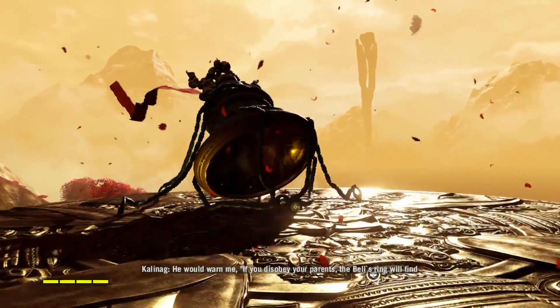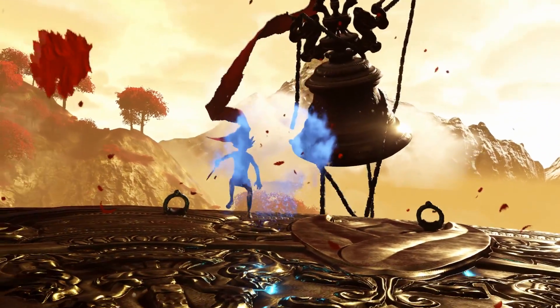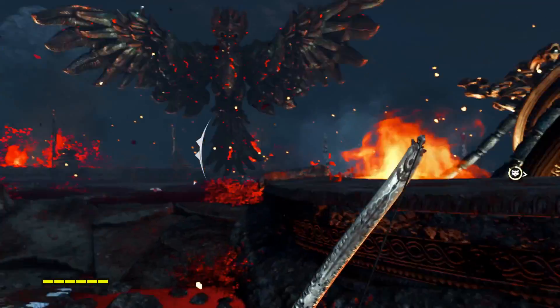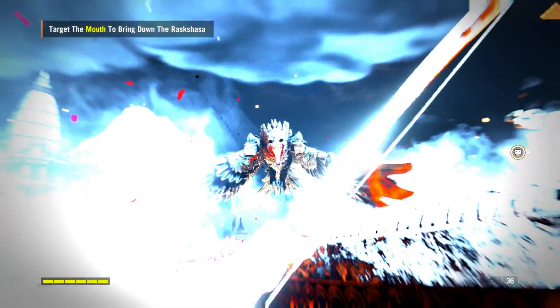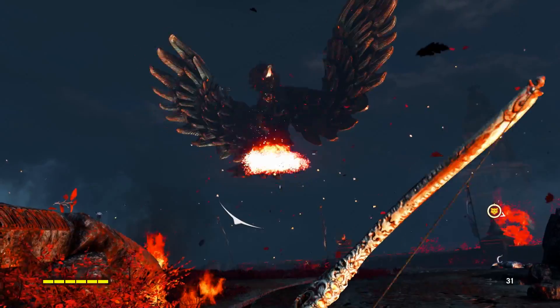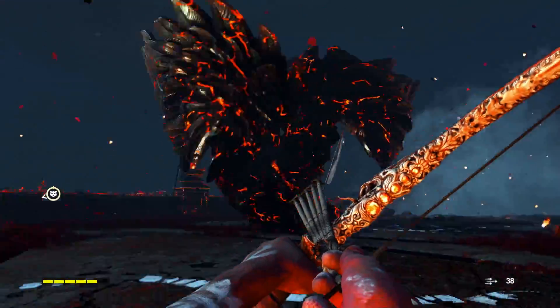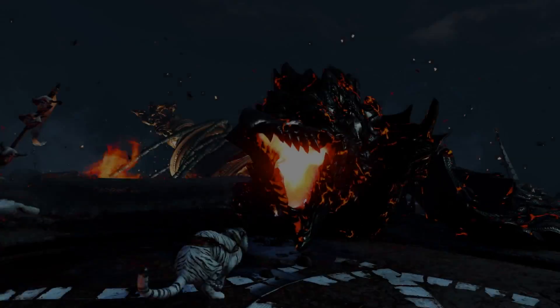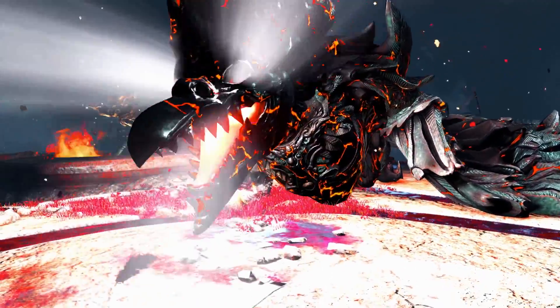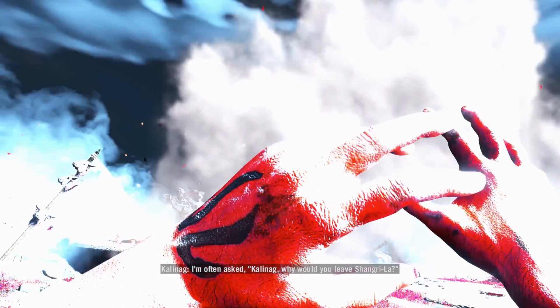Your main objective in each level is to release these Bells of Enlightenment. After liberating the final one, you will get to fight the leader of the Rakasa, which is a giant fire-breathing bird. The only way to stop it is by shooting its mouth before it tries to obliterate you with its meteor showers. After enough knockdowns, your sky tiger lunges into the mouth of the bird — it sacrifices itself in order to release a beam of purity that finally vanquishes your arch-enemy.